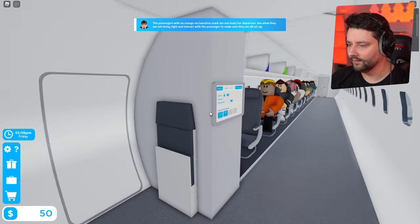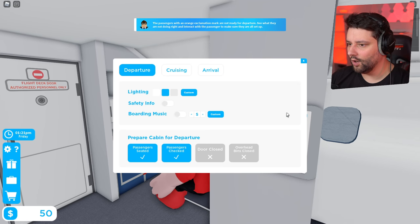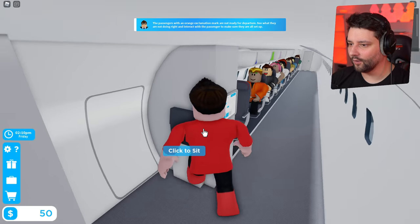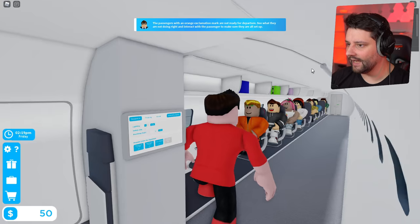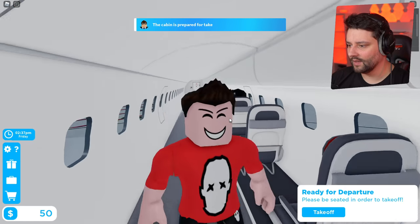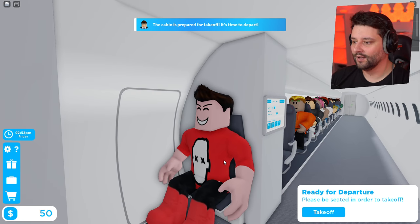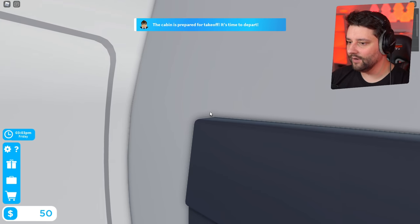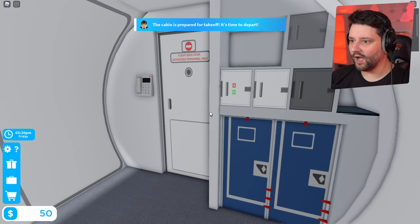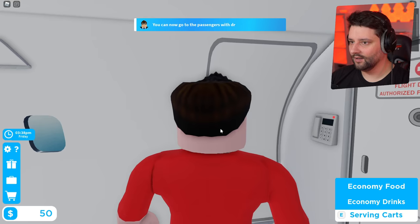Oh my goodness me, please be seated for takeoff. I'm sitting down, don't worry. Takeoff — here we go, we are preparing for takeoff. We are now... it's rumbling! It's rumbling right now. Are we in the sky? From the flight deck, we have reached our cruising altitude. The attendant should start their in-flight service shortly. Sit back, relax, and enjoy the flight.